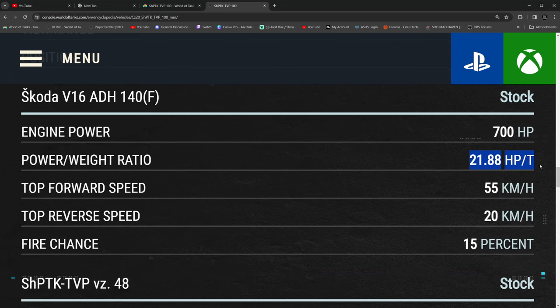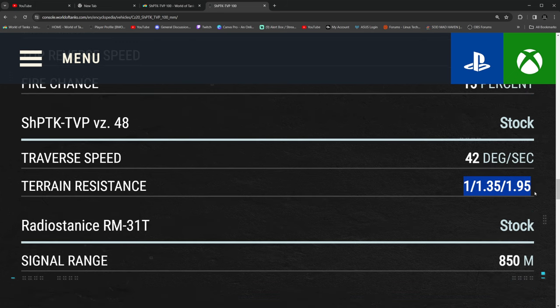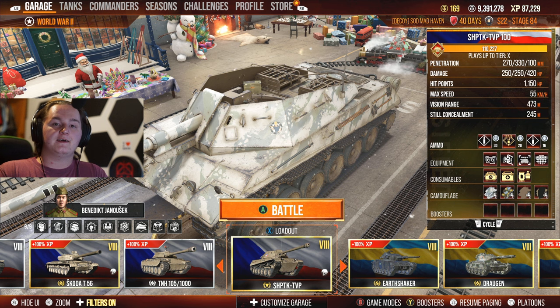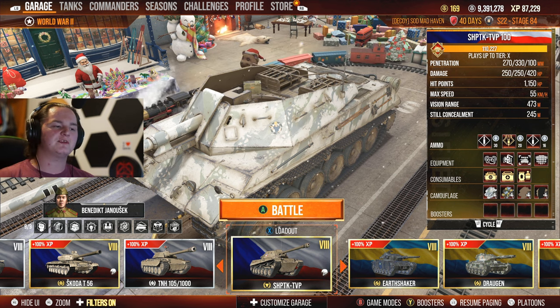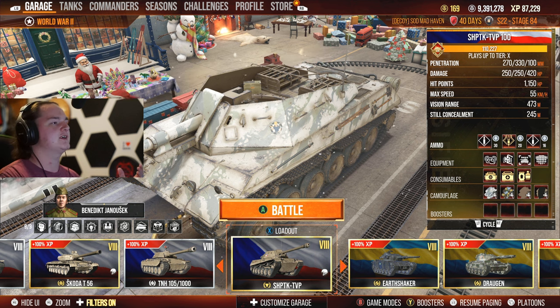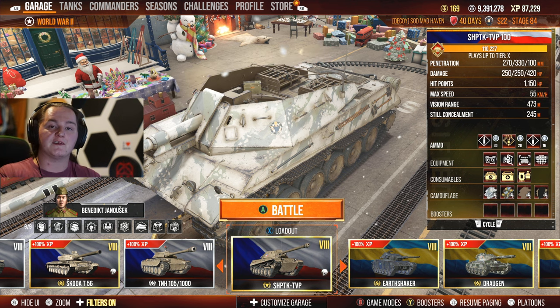Here's the favorite part about this tank for me — 21.88 power-to-weight, 55 top speed and 20 in reverse, 15% fire chance. Absolutely amazing terrain resistance at 1.0, 1.3, 1.95. That's what's going to make this tank perform really well. It's just your mobility and your concealment — you don't have the best view range, but you have decent view range, and that's all you need.